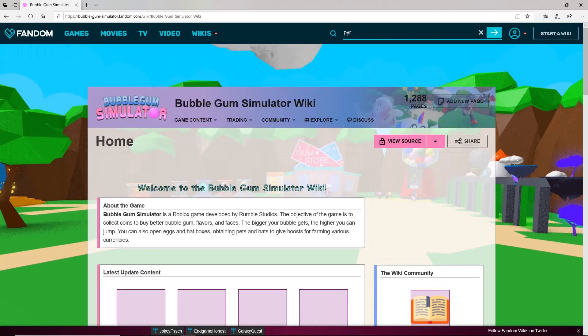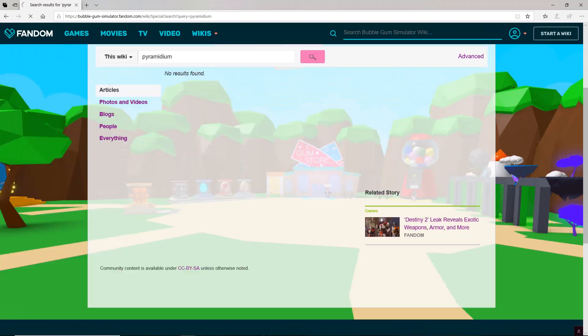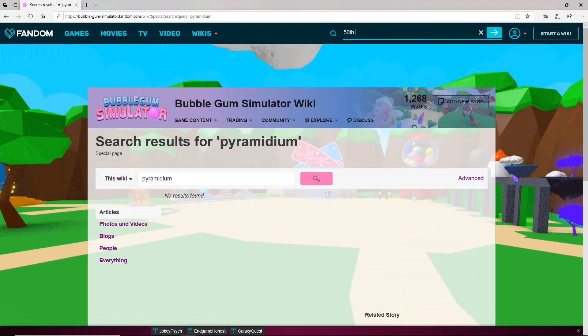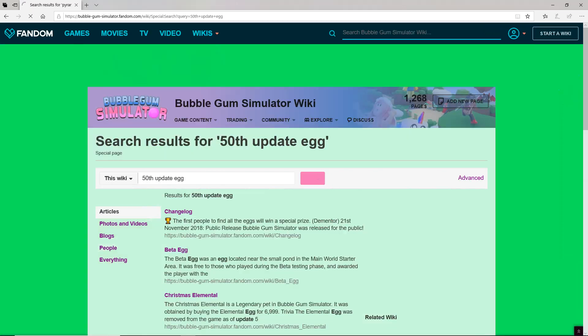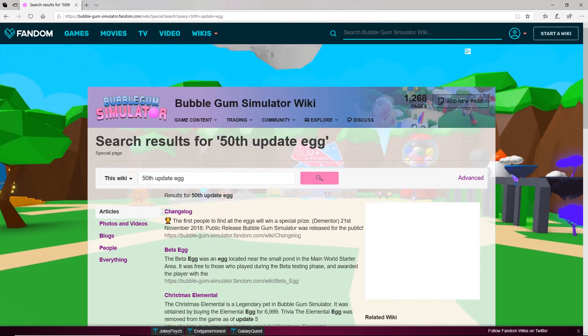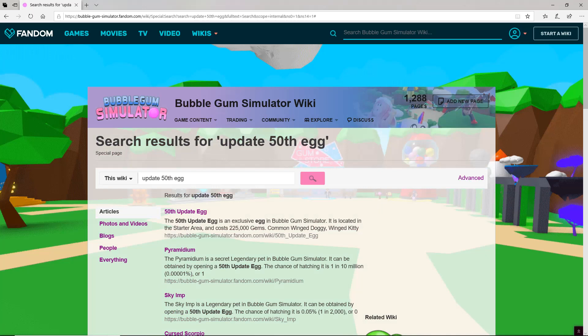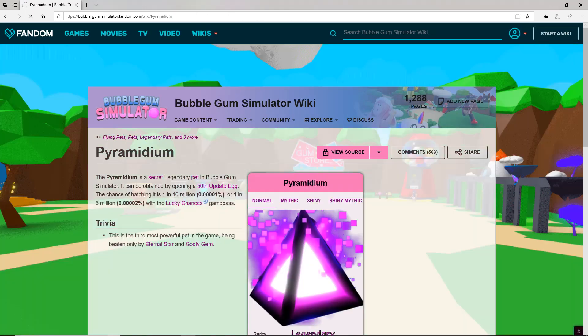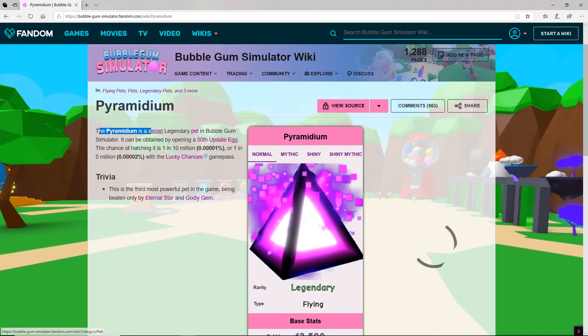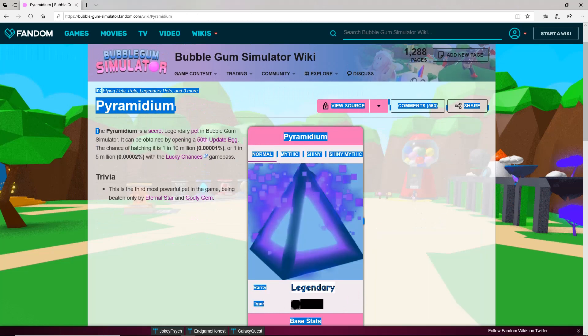Okay, let me just look up the Pyramidium — I think that's how you spell it. Update 50th egg. The Pyramidium is a secret legendary pet in Bubblegum Simulator. It can be obtained by opening a 50th update egg. The chance of hatching is 1 in 10 million, or 1 in 5 million with the Lucky Chance game pass. This is the third most powerful pet in the game, being beaten only by the Eternal Star and Godly Gem.